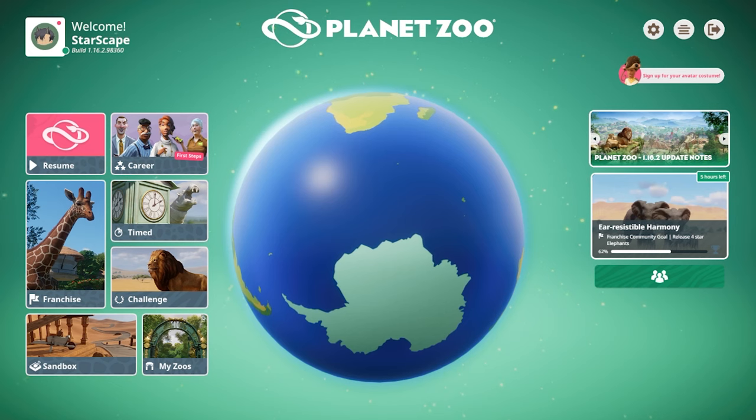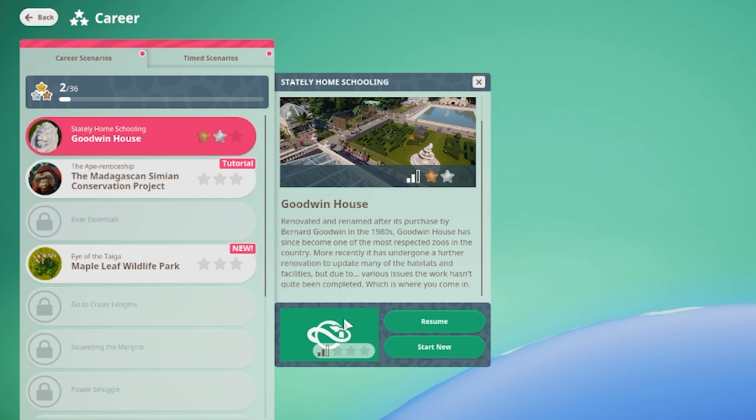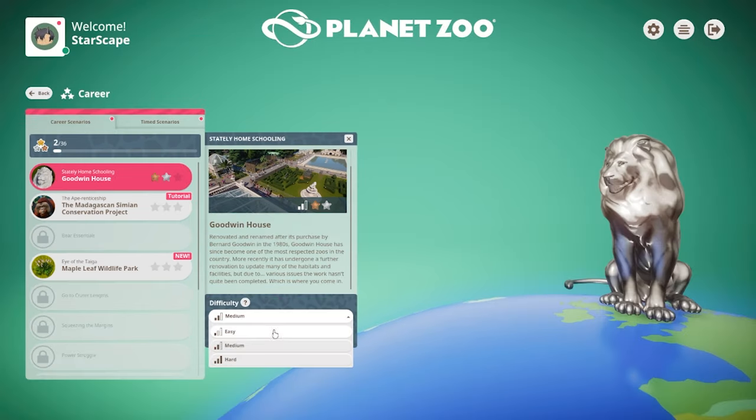Let's hop right into Planet Zoo. We're going to start with the stately Goodwin House — renovated and renamed after its purchase by Bernard Goodwin in the 1980s. Goodwin House has since become one of the most respected zoos in the country, and more recently has undergone further renovations to update many of the habitats and facilities, but due to various issues the work hasn't quite been completed — which is where we come in.